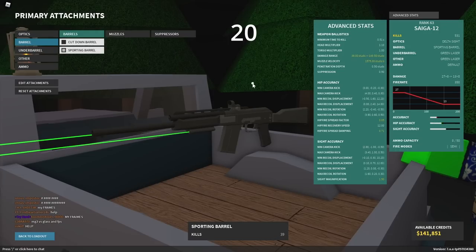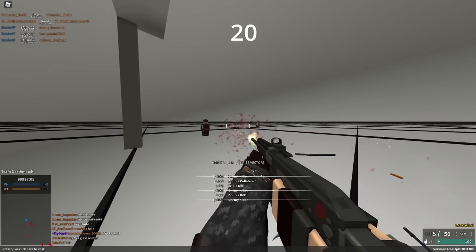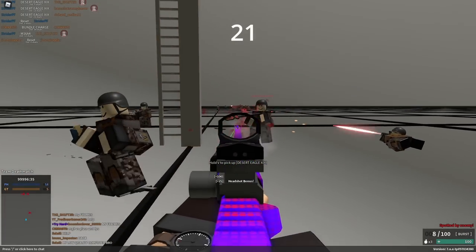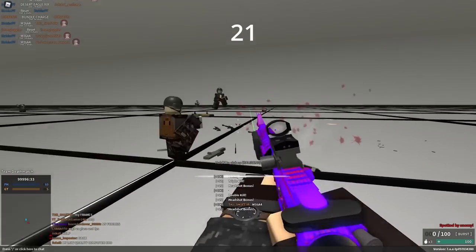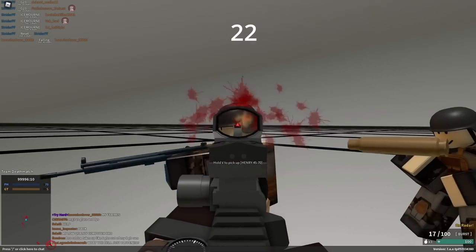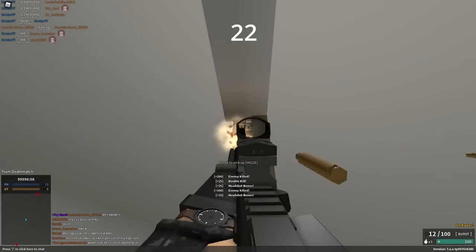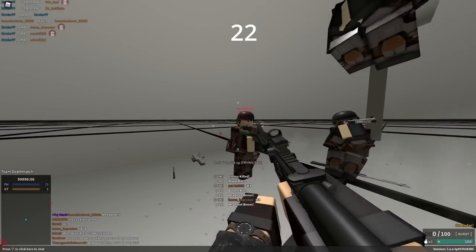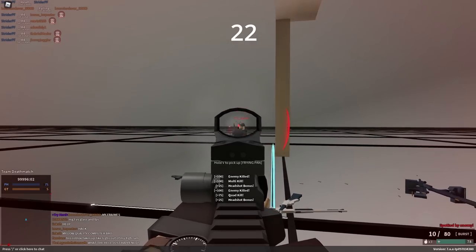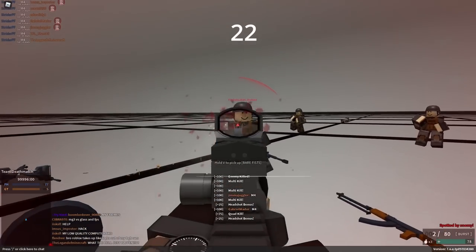Long barrels on shotguns are pretty much cosmetic after they made them not affect spread anymore. The M16A4 is arguably the best M16 variant because it bursts fast, it reloads fast, it has pretty low recoil, it can 2-shot head and 3-shot body. A fun fact is that the M4 actually shoots faster and has a better max range. It also reloads a little bit faster, but the M16A4 is probably a little bit better overall.